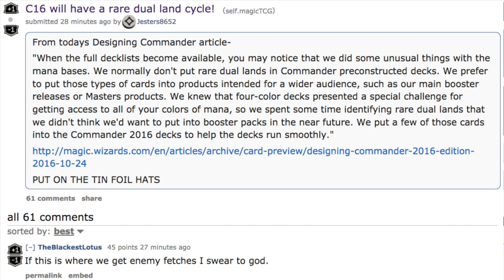From the full deck lists, once they become available, you may notice that we did something unusual with the mana base. We normally don't put rare dual lands in Commander pre-constructed decks — we prefer to put those types of cards into products intended for a wider audience, like booster packs or masters products. We know that four-color decks present a special challenge for accessing all your colors of mana, so we spent some time identifying rare dual lands we didn't think we'd want to put into booster packs in the near future, and put a few of those cards into the Commander 2016 decks to help them run smoothly.